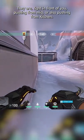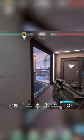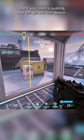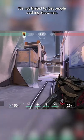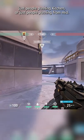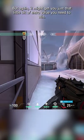Those positions are right in front of you, pushing from mid, or also pushing from kitchen. What this really means is that no matter where your team is pushing, they can get this Stim Beacon. It's not limited to just people pushing snowman, just people pushing kitchen, or just people pushing from mid. It's kind of niche, but it might get you just that little bit of extra value you need to win.